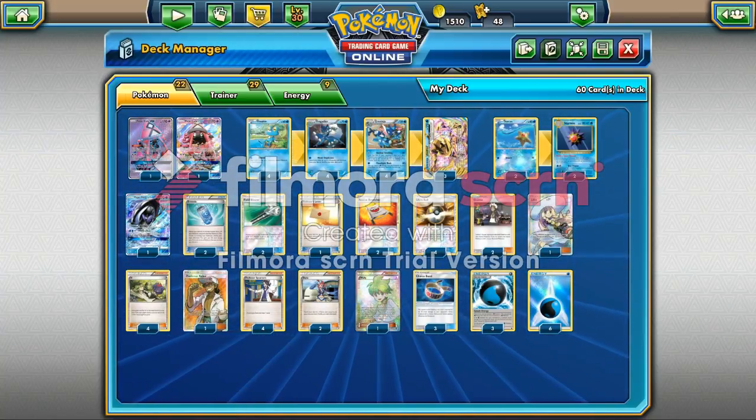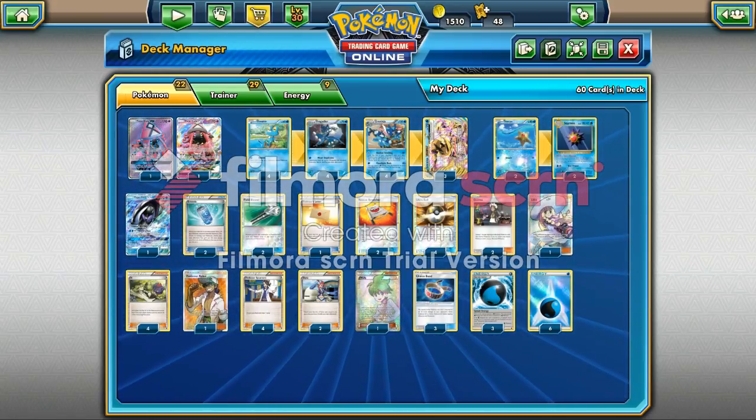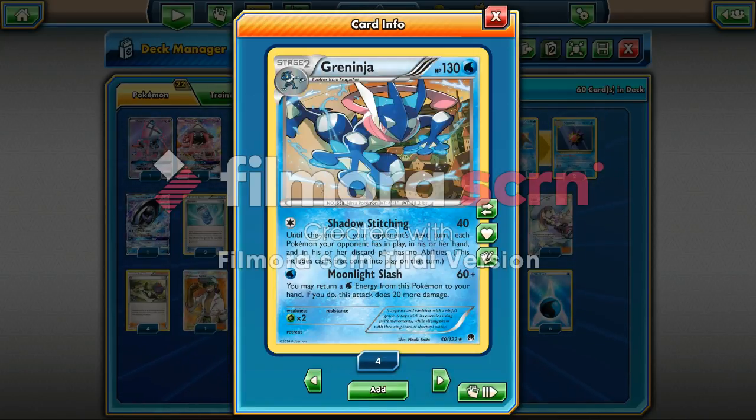The 4-4-4-3 line of Froakie to Greninja Break kind of has a purpose. We choose Froakie because you can paralyze your opponent, which is kind of nice. Frogadier because of Water Duplicates — basically, Water Duplicates will allow you to put as many Froakie on your bench as what's in your deck. We run this Greninja and not the other one that has a Water Shuriken ability, because of Shadow Stitching.